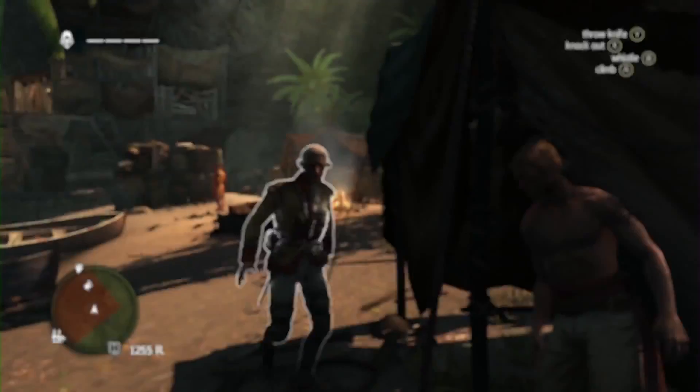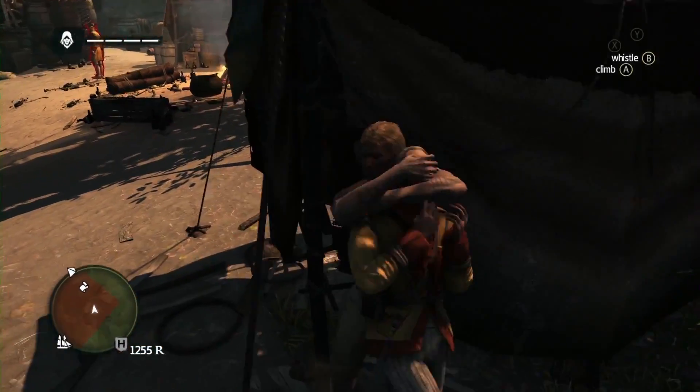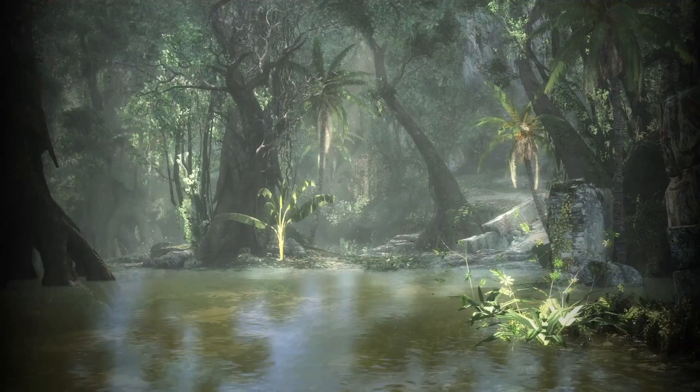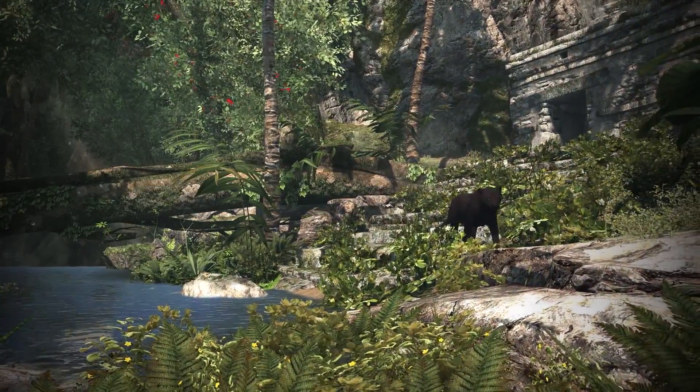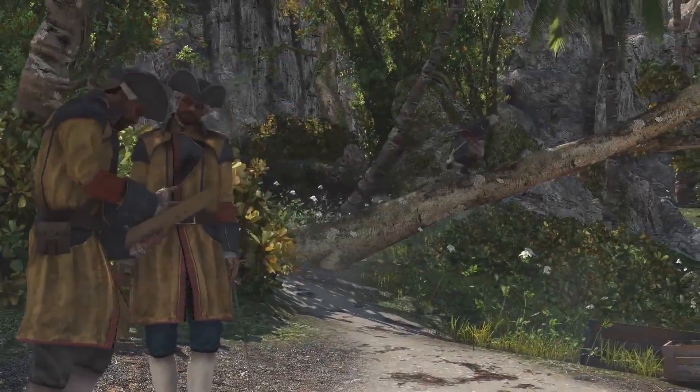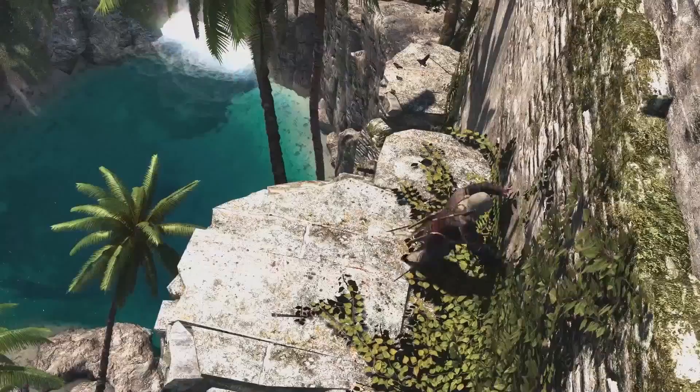In the environment design, we really try to push level design and level art to the next level, to have a lot of start opportunities and give many options to the player. We don't want to create a linear game — it's really something open. It could be in natural environments like the jungles, but also plantations, fishermen villages, cities. We try to have very different options to reach the same targets.